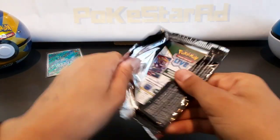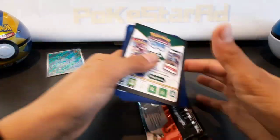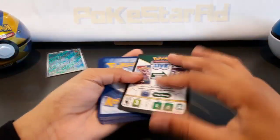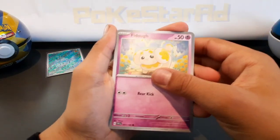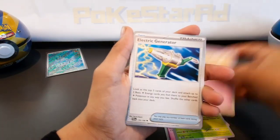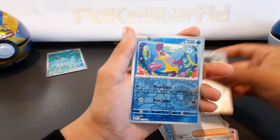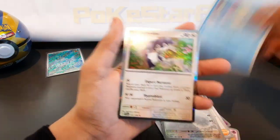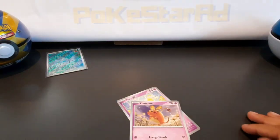Obviously as we're getting pulls we may get some duplicates, but we're just going to try and get through these packs as quickly as we can and see if we can get any more decent hits. Fuecoco, Dedenne, Pineco, Flittle, Electric Generator, Tinkaton, reverse Starly, reverse Bruxish, and a holo Indeedee — nothing there.